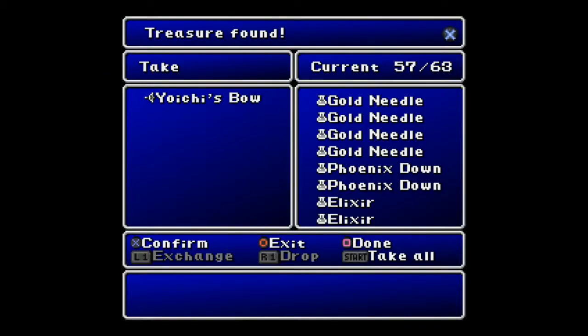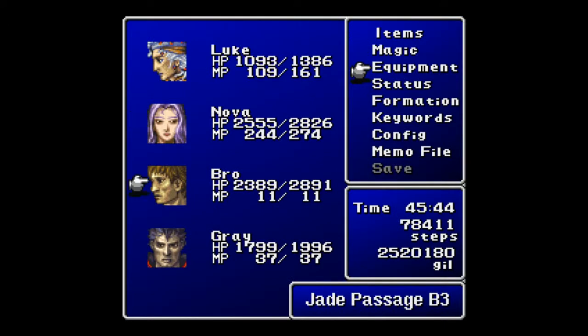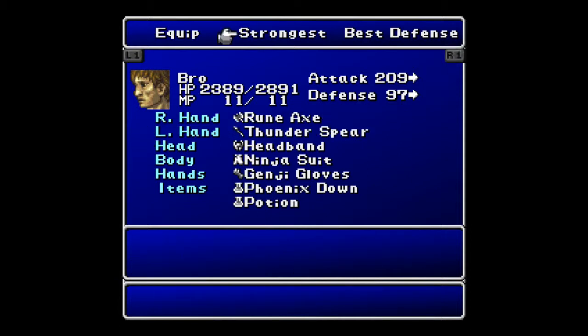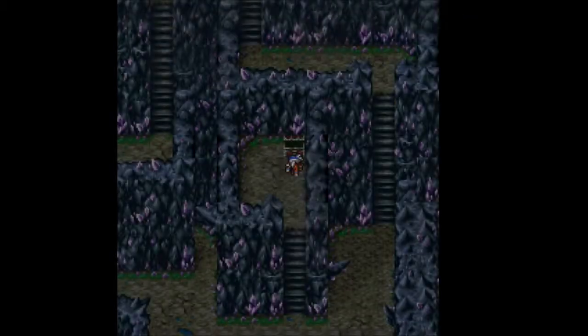Shield Magic Rosa level — awesome. You get another Yoichi's Bow, which is kind of useless to me. But what did we get in the treasure chest? It was a Rune Axe. Let's take a look at that thing — compared to the Venom Axe, oh man, that goes up by 19. Let's go ahead and put that on. It's actually going to be stronger than the Thunder Spear, which is why it goes on his right hand. Bro is right-handed.